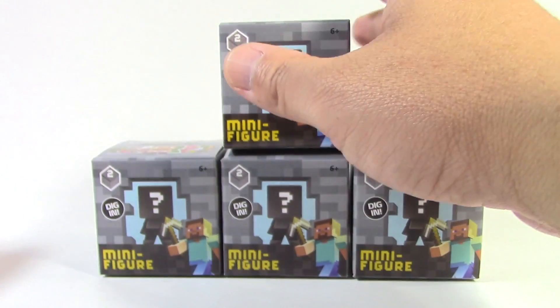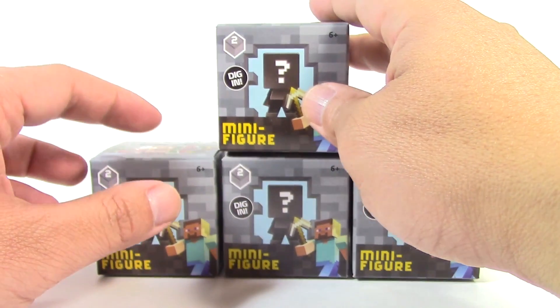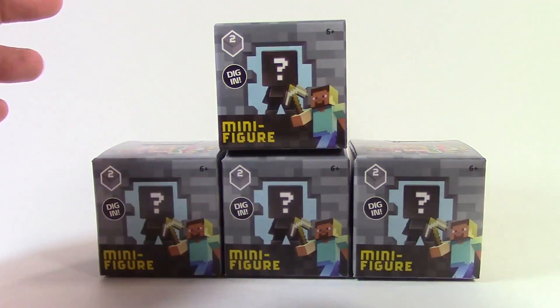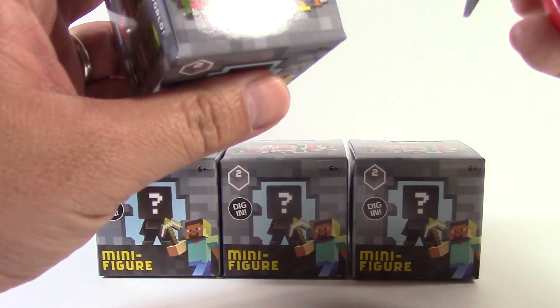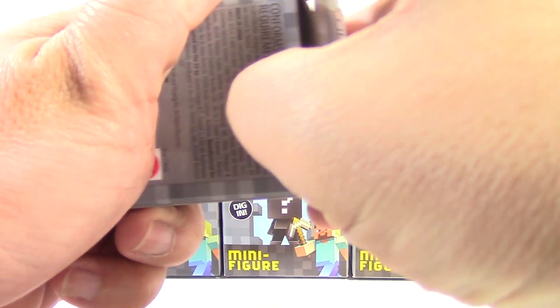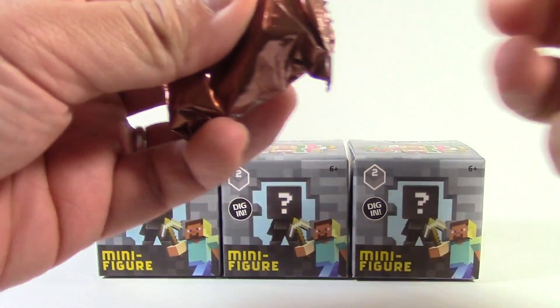All I need right now is the saddled pig and the undead horse, and I will have completed this at a hundred percent. Without further ado, let's go ahead and open these four boxes up. I finally found my scissors, so let's open the first one.